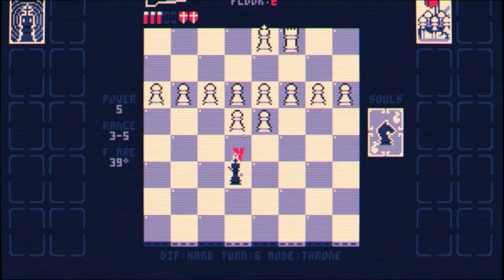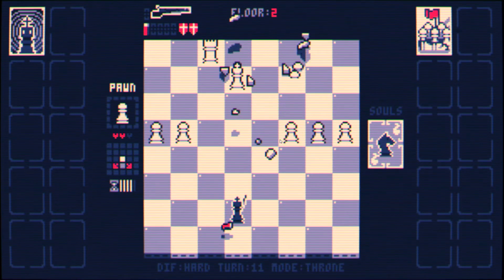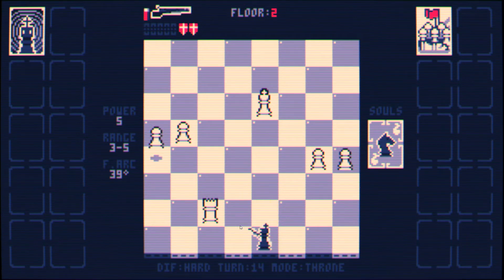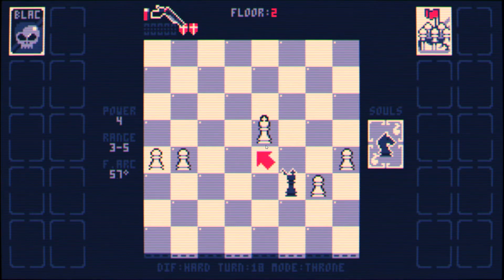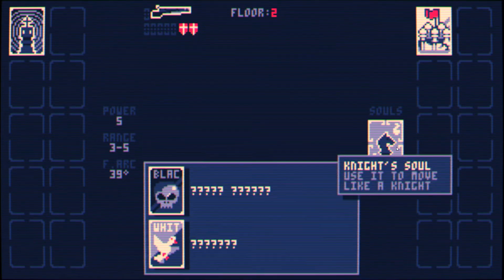Yeah, you see — our firepower means that we are getting through this onslaught pretty quickly. I think we can just go for the king here. Well, we need to go for the rook too. Just shoot the king, I guess. I love having a knight in my soul slot.